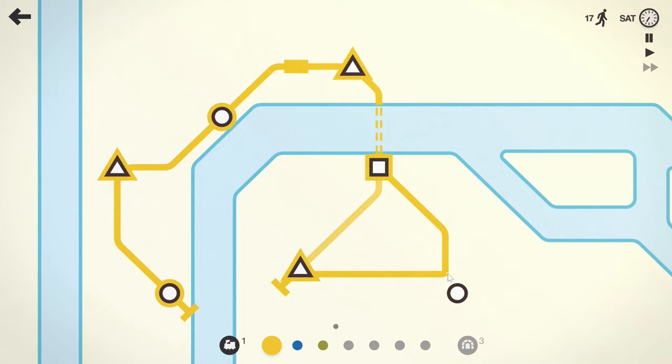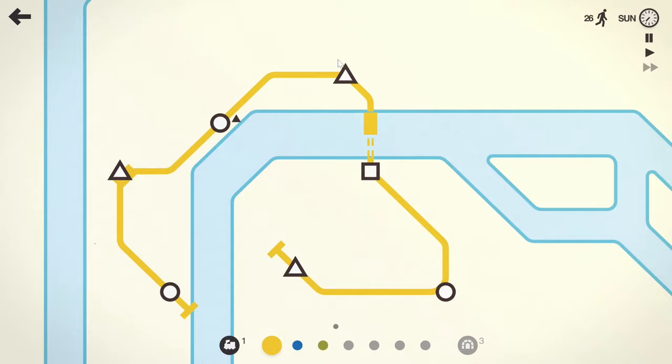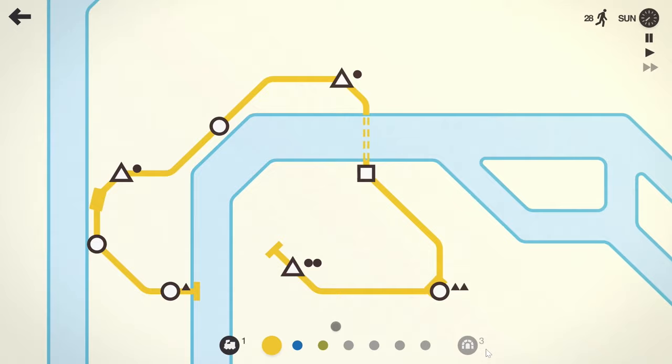The problem is you don't want it zigzagging all over the place because then it takes this guy 30 years to get to work. He doesn't want to spend all day fumbling around the whole city just to get there. I kind of want to connect this, but I don't want to use an extra bridge for it.